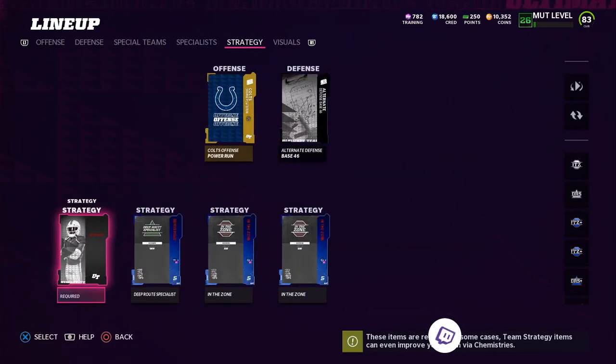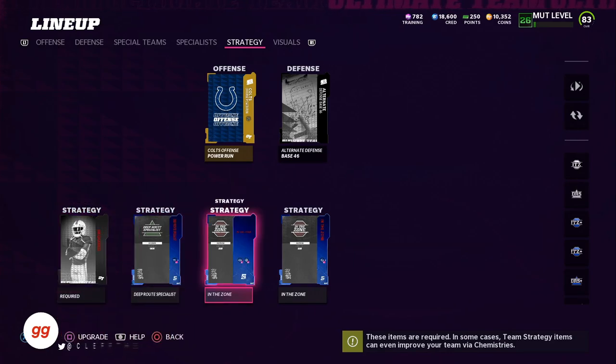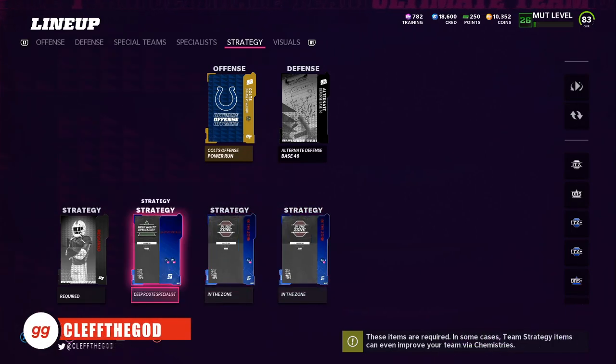We're talking about strategy cards. Strategy cards are introduced this year, they're new. Usually we would have physical chems like brawler, sprinter, go deep — all that stuff. Well this year we don't have that, but they've added strategy cards. With Travato, you can see right here I have the best three.